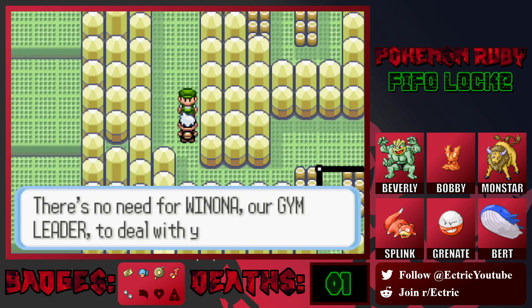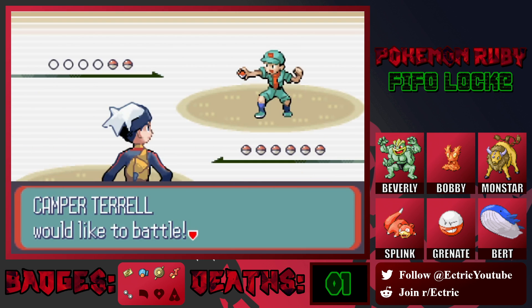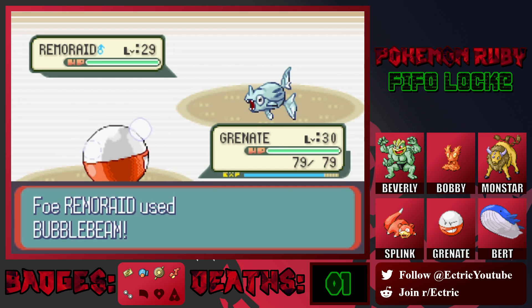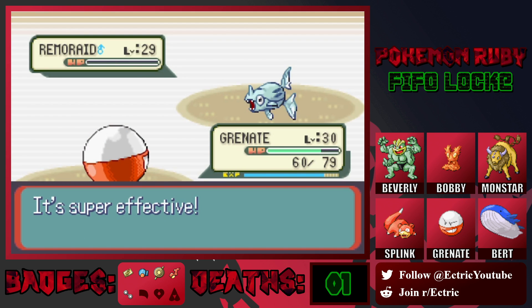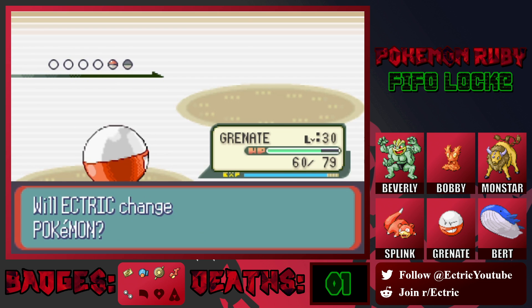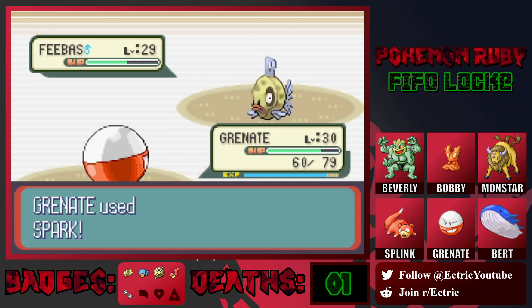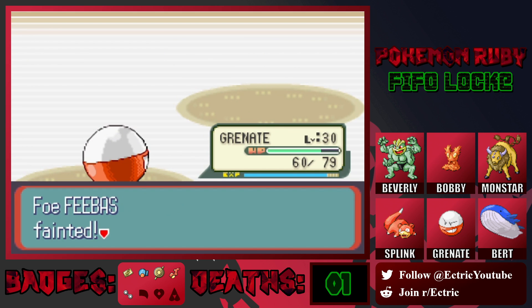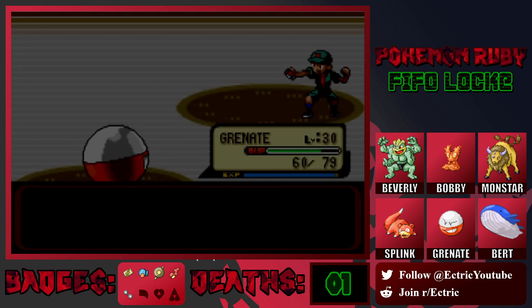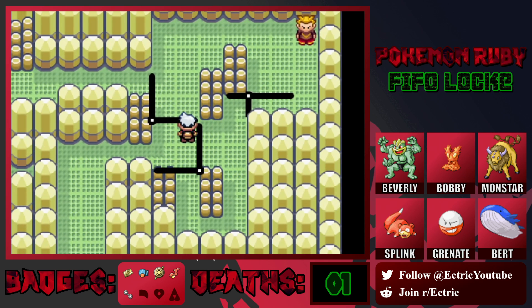'There's no need for Winona our gym leader to deal with you — I'm plenty good enough.' I doubt that, but okay. Remoraid — let's go into Grenate for that. Bubble Beam, that's fine. Spark, goodbye. Then the other one — Tentacruel. I'll just stay right in with Grenate. I'm liking having Grenate — Grenate's a good mon. I love having Electric types on the team, they're always so satisfying to use. It sucks they're so few and far between in my Nuzlockes.